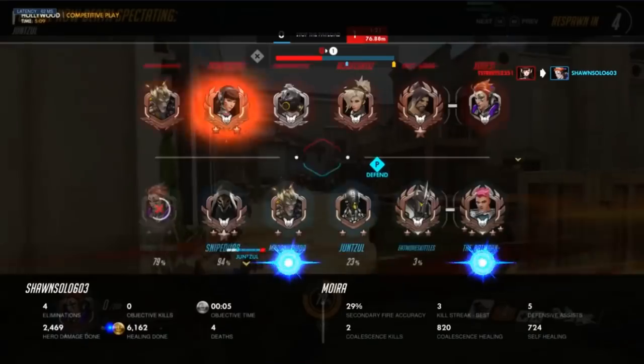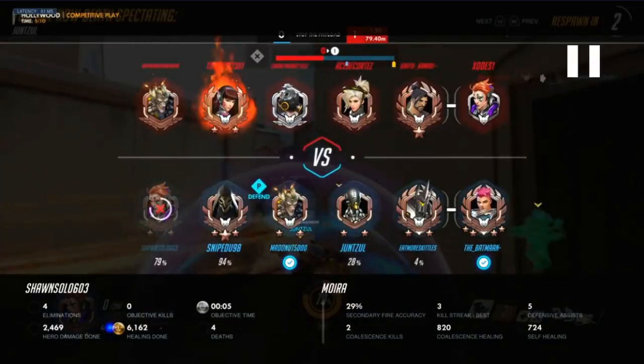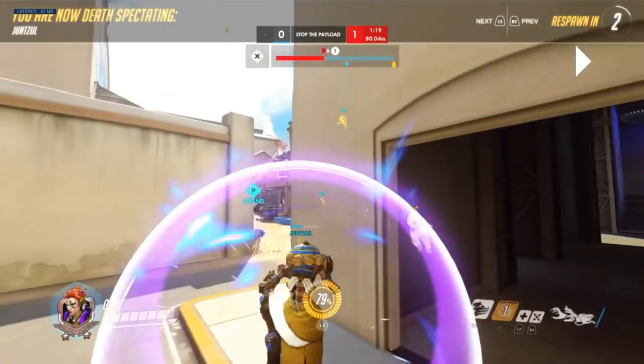Now this is the biggest thing that happens in this match and it's pretty subtle — a lot of low ranks don't notice it. His team pretty much staggers and trickles in for most of this fight. They don't group up properly until toward the end when the spawn advantage forces them to. There's a lot of staggering and the enemy just breezes right through to the checkpoint.